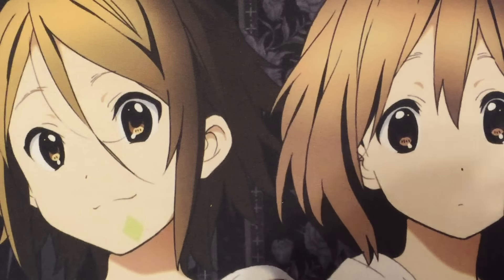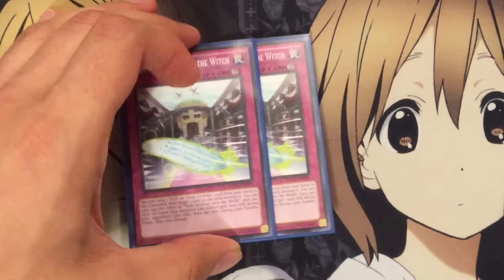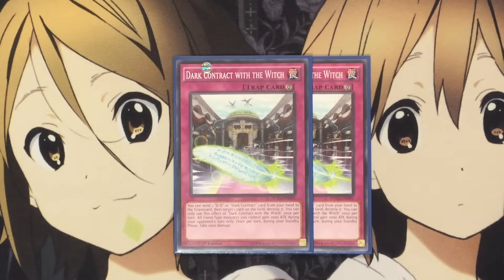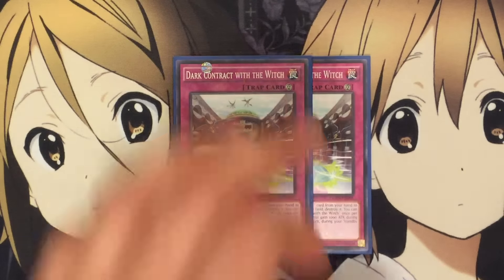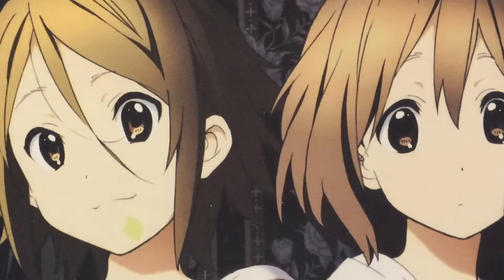For traps, I run two Dark Contract with the Witch. You can send one DD or Dark Contract from your hand to the graveyard, then target one card on the field and destroy it — once per turn. And all Fiend types I control gain 1000 attack during your opponent's turn only. And once again, the 1000 points of damage. The pop effect is really good, something the deck definitely needed. Just gotta avoid the 1000 points of damage — too many Contracts will kill you, but it's easy to manage if you play around them.